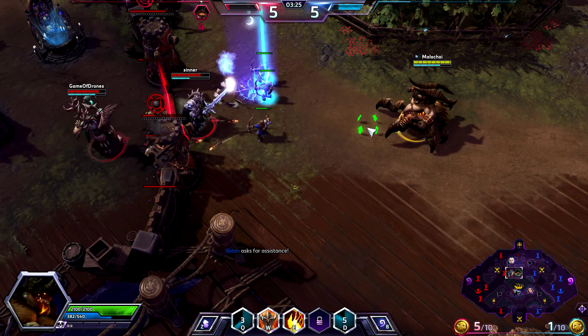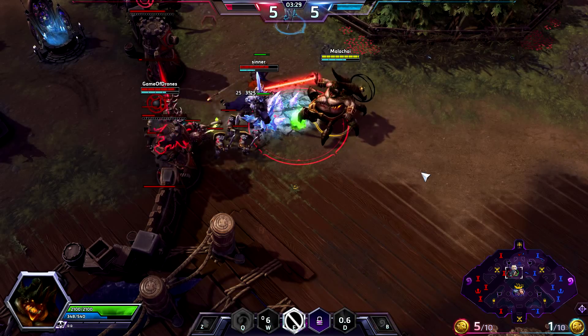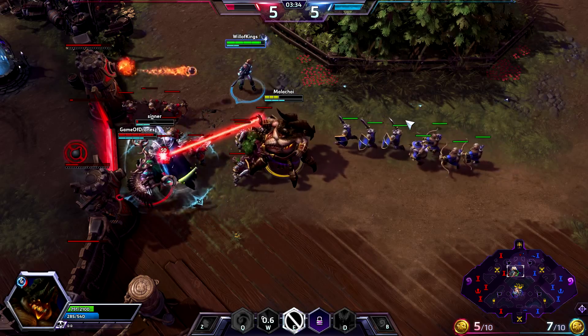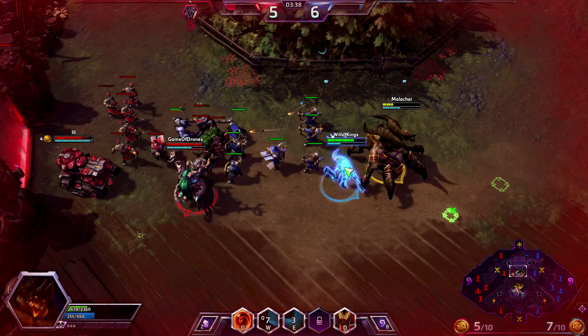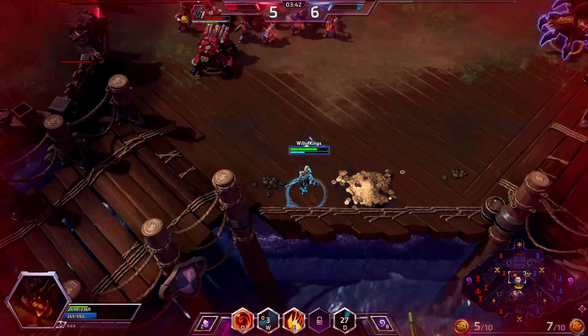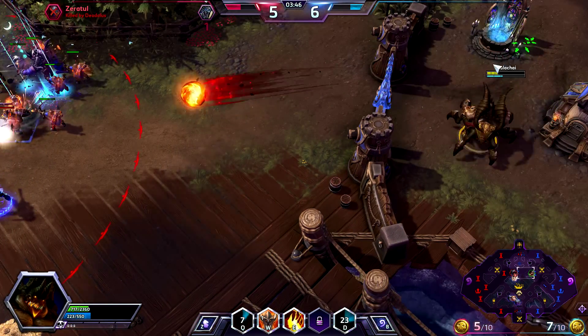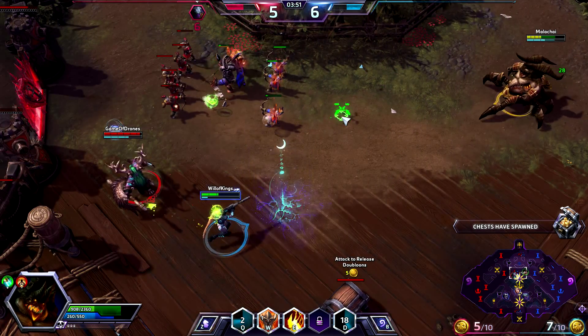Do a bit more damage. We're going to keep trying to push here. I'm going to scare Arthas off. Nova here is going to help. Got him. Now he's going to try to kill me, foolishly. So we're going to go heal — do a little damage to him first. Good timing with Nova there.